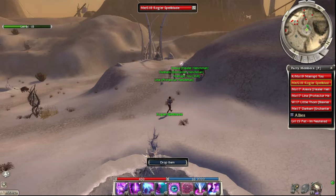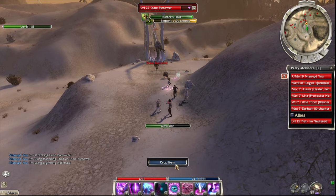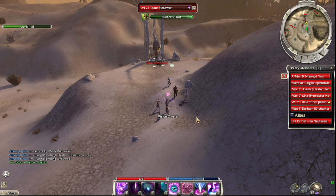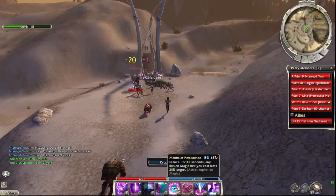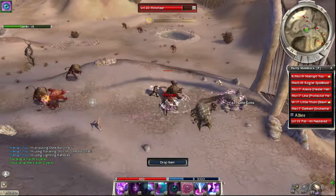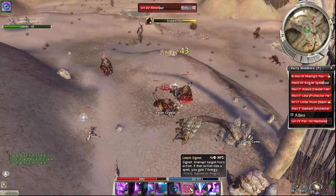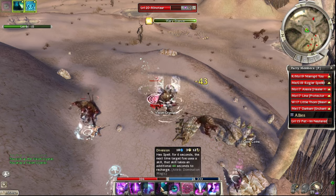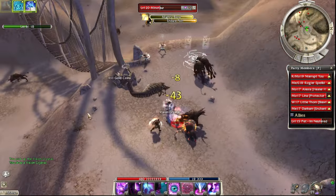I decided to go with more of a counter build to counter all of the healing you're going to see coming up. We're going to be fighting for the first time very balanced enemy parties — melee mixed with support necromancers and healers. Very tough to go up against at this stage. Plus, they all have elite skills, while we have zero elite skills in our party including the henchmen. So it's a huge difficulty increase.